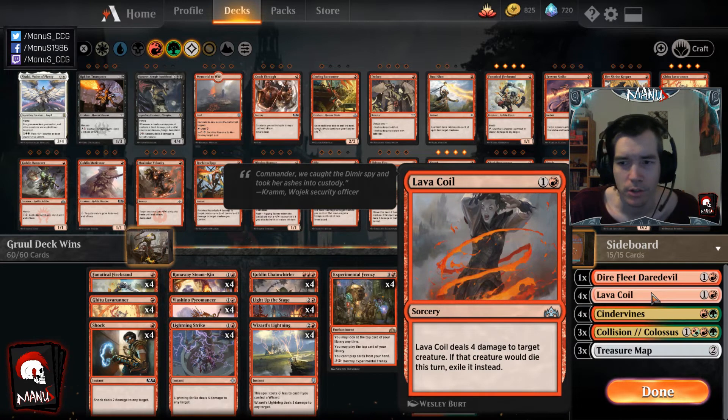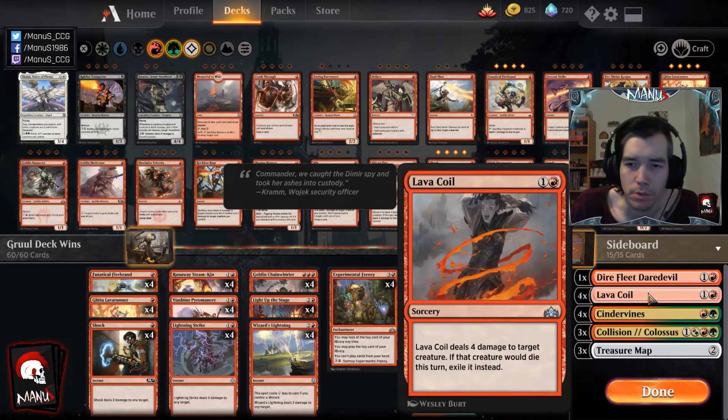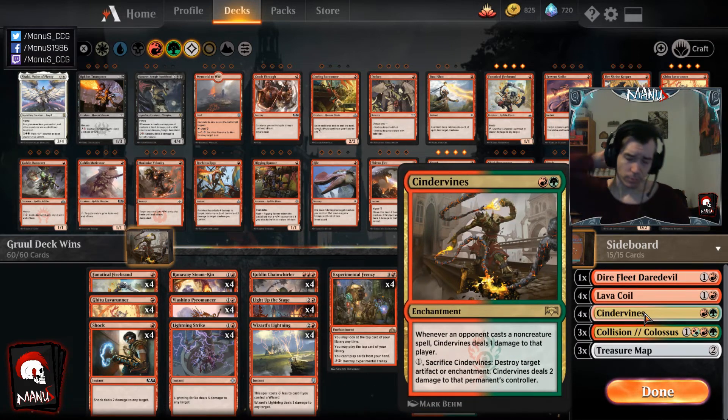Post-board you're often going to transform into a bit more of a reactive controlling deck that tries to kill everything the opponent does, then overwhelm them with Frenzies and Treasure Maps when they go for life gain. You go into grindy mode and need to deal with their threats. Then we have Cindervines — the obvious use is against Reclamation decks, but this card does a whole lot more in this particular deck.